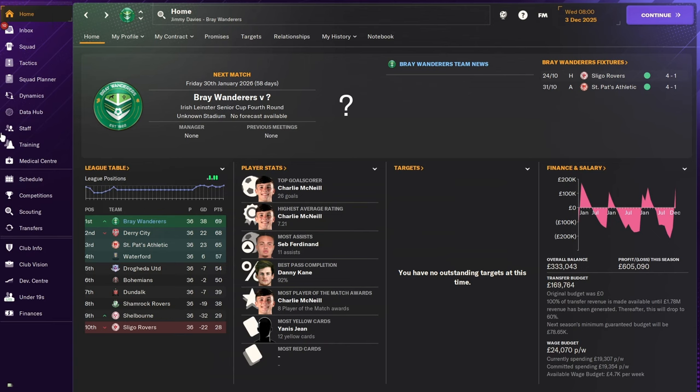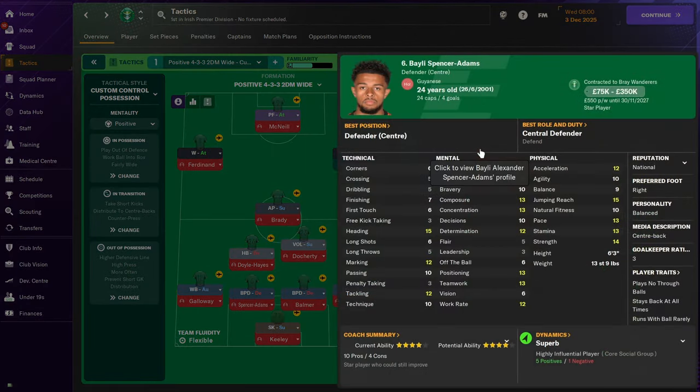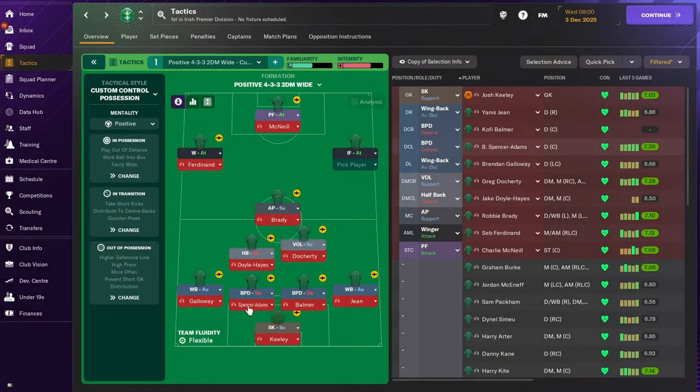Now the key element is, if we go to our tactic screen and look at what I'm using currently - I am using a near post corner - and this season is now complete so we've got a full picture of whether this is effective. It does depend on the players you've got. For example, Spencer Adams here has a jumping reach of 15 and a heading of 15, and the other stats like positioning. If he's attacking that near post and his strength is high, you'd expect him to score some goals from there.